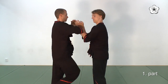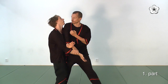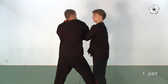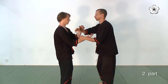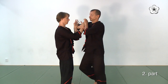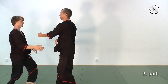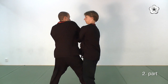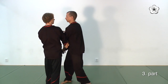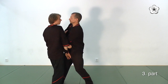In the fourth section I'm attacking Christian's centerline with a landsaw or an elbow to his chest. I can't just stop with taking his arms — I need to attack, so I straighten up and attack Christian's chest with a punch. In the slow motion part you can see I'm actually uprooting, making Christian leave the ground, and then punching him. Christian defends using a tan-sau to defend the upper attack — my punch.